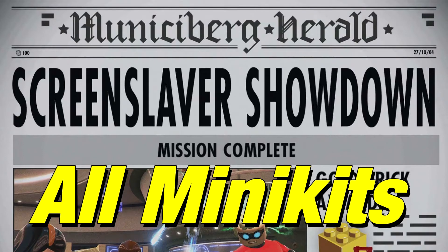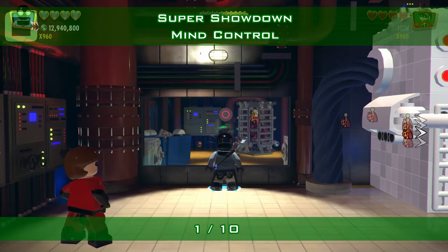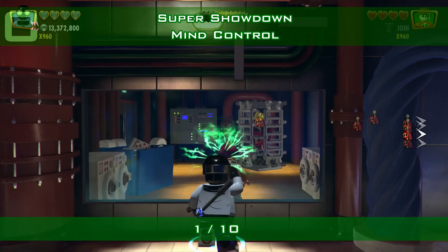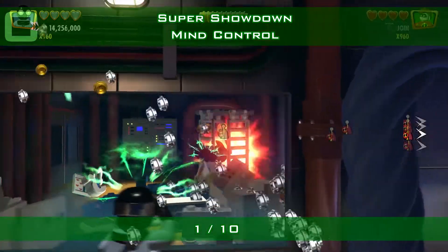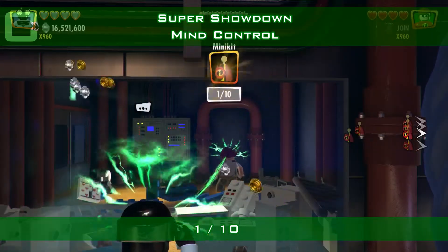Welcome to Screenslaver Showdown, all minikits. Right at the start you have that window at the back and there's a person behind it. Use Mind Control to smash everything and free that minikit here at the back so you can pick it up.